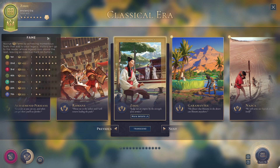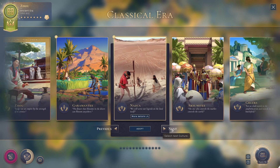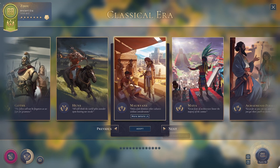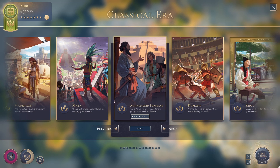If you're making rapid progress through the eras at the beginning of the game, be aware that you'll need to start paying more attention to fame once you get into the medieval era. But it also means you'll have basically no competition when picking cultures in the classical, medieval, and early modern eras most of the time.